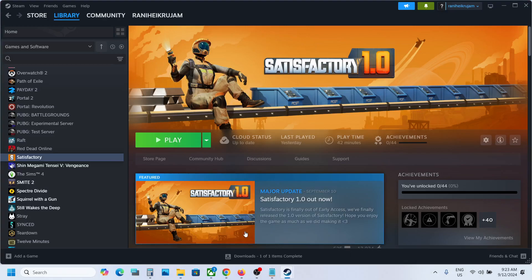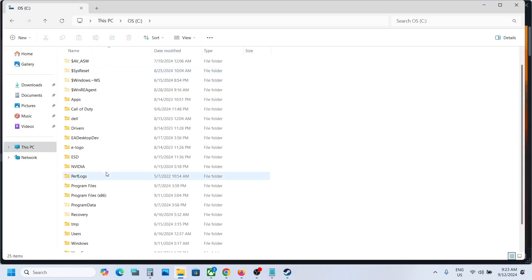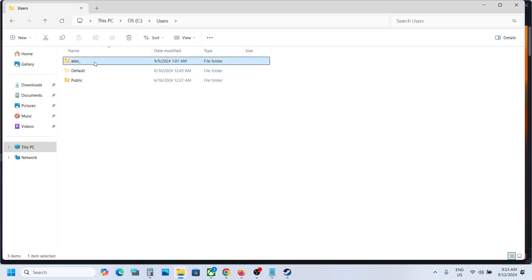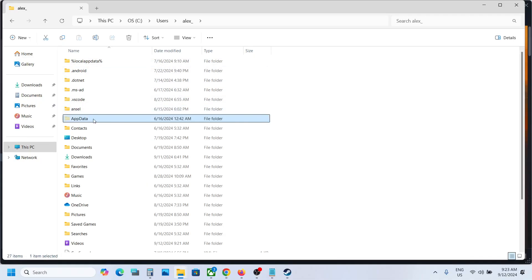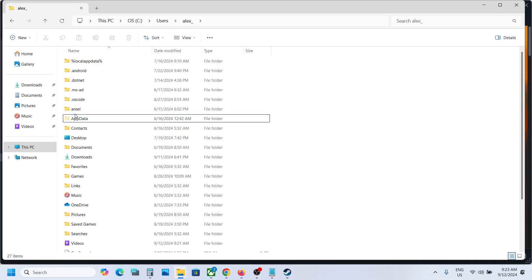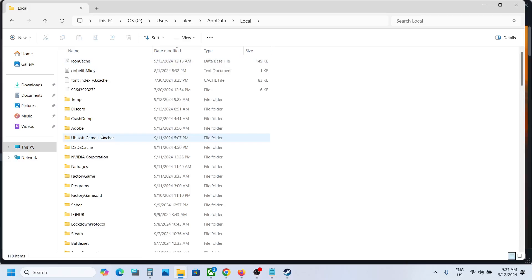That should fix the problem, but if you are still facing the problem, open File Explorer and go to This PC. Open the C drive, then open the Users folder, then open your username folder. Open the AppData folder — if you don't see it, click View, select Show, and put a check on Hidden Items. Then open the AppData folder and open the Local folder.